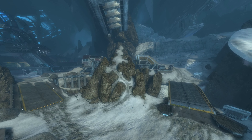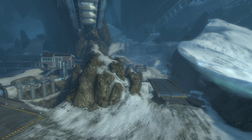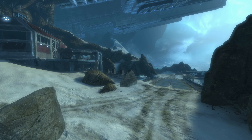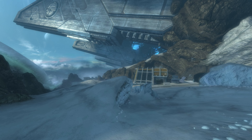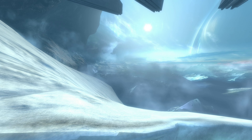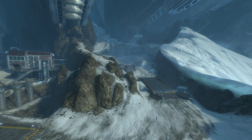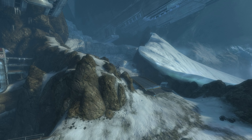At number 9 is Breakpoint. Inspired heavily by the area outside of Dr. Halsey's lab in the campaign level The Package, this map is absolutely breathtaking. Till this day I think this map just looks so good. Breakpoint is a massive map most commonly used for Invasion, but you can play regular Big Team Battle on it as well. The map features a plethora of vehicles such as the Wraith, Warthog, Mongoose, Banshee, Ghost, and even the Falcon. That being said, it's definitely a vehicle dominated map, and if you're someone who prefers on-foot combat, it's going to be more challenging to succeed.